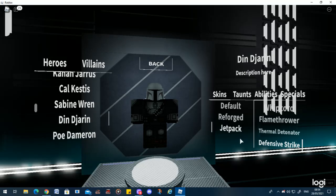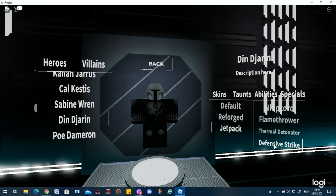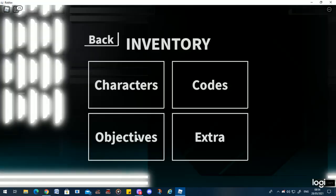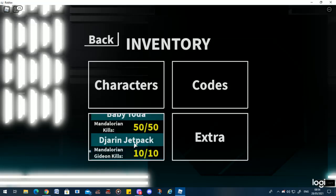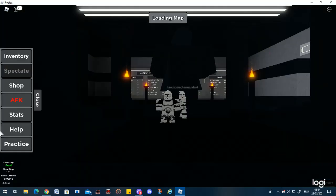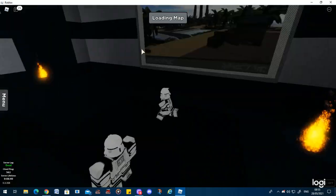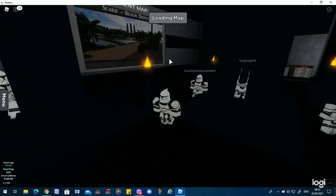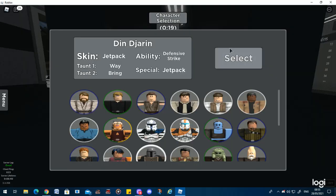I recommend wearing his Jetpack outfit, not the Reforged one, and getting his Defensive Strike along with the Jetpack ability. The Jetpack ability can be unlocked by getting Mandalorian Gideon kills — you just need to kill him ten times. Very easy. I easily did it on a private server while trying to get Baby Yoda, and it was very easily done.